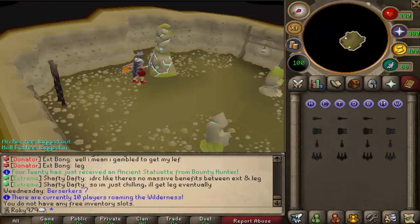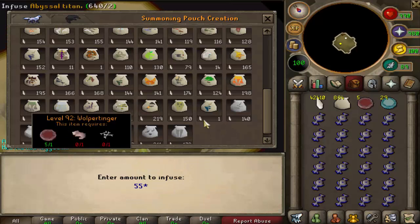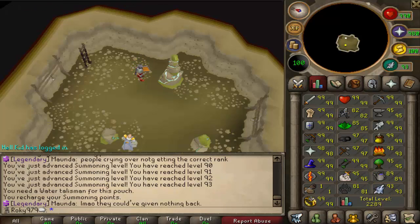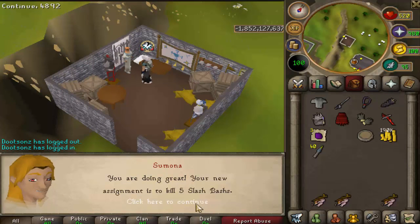We're gonna do a fair bit of summoning now, starting off at 86 with blue and crimson charms. As you can see in the chat we got all the way to 89 with swamp lizards, and there we go - 93 summoning with all our charms used, which is really really nice.